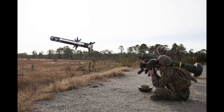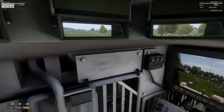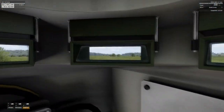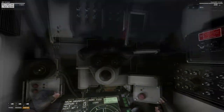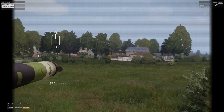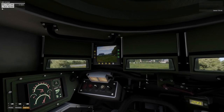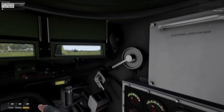Now we come to the best part of the game: the handling of the tanks. Each tank has a modeled interior. Each crew member has their own station with their own equipment. The commander can look through the periscopes and use the heavy machine gun. The gunner can use the main gunsight, and the driver can look through the periscopes and even has a rearview camera when driving in reverse. The fire control system is also decent, at least for the gunner.